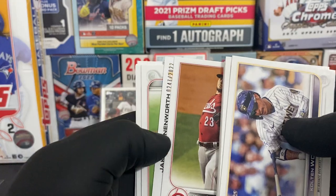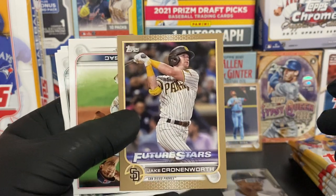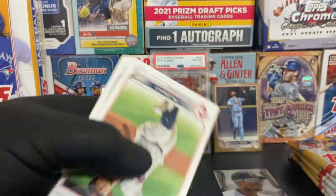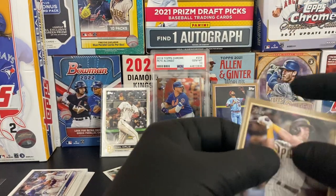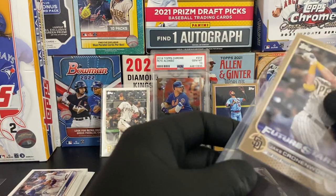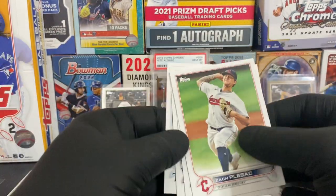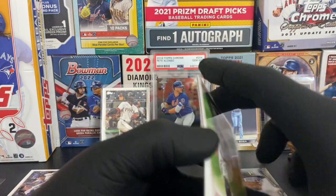And we hit another gold card - Jeff Hoffman. And it's Jake Cronenworth Future Stars - that's a nice one, actually. I'll take that. 247 of 2022. Future Stars gold card. Then we have Zach Pleszac, Yusei Kikuchi, Jonathan Daza, and Drew Rasmussen.